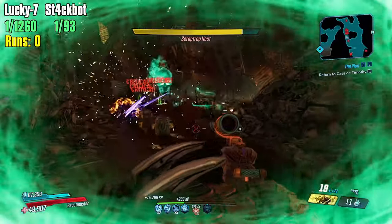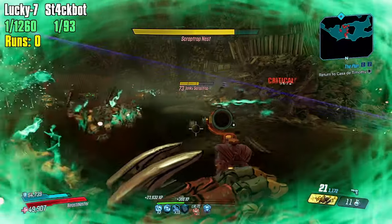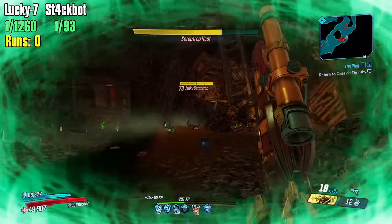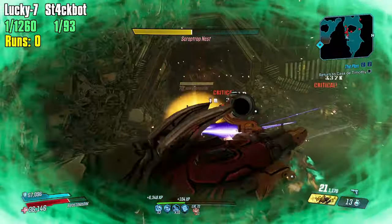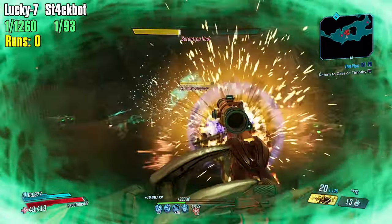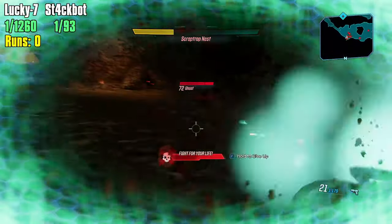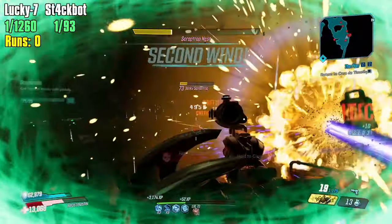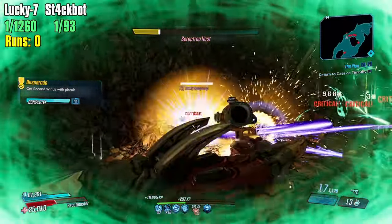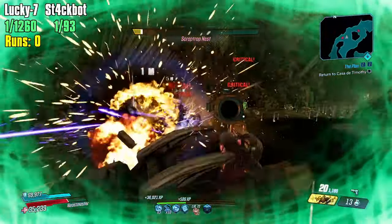As you can see my damage is unbelievable, and as I stack up my Stackbot it's going to get way more out of hand. What's really nice about critting with a Jacobs weapon — see those ricochets? Everything is spinning all around the place because you're critting with a Jacobs weapon and everything I do is going to crit. With the Stackbot you're allowed to miss as long as you don't throw a grenade. I could run a looter but I'm more interested in the Lucky 7 with the proper anointment.